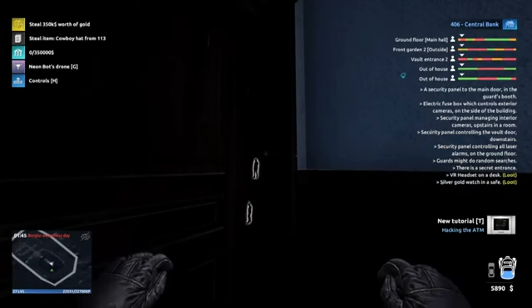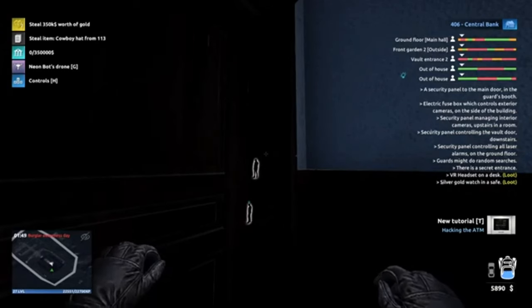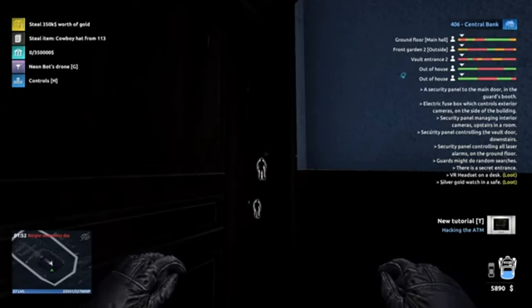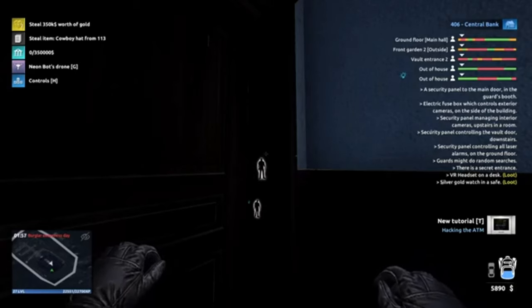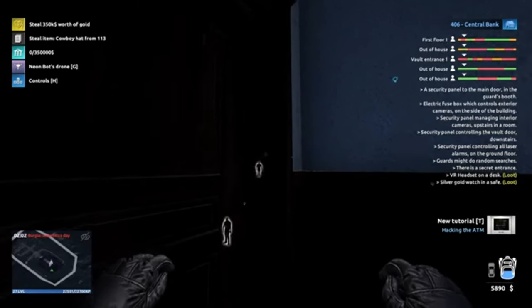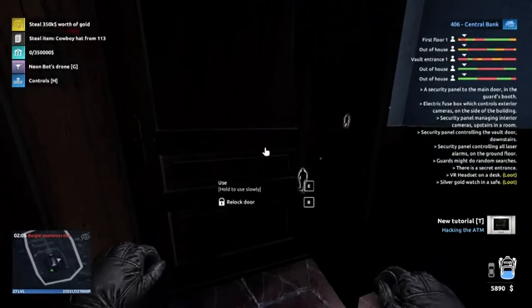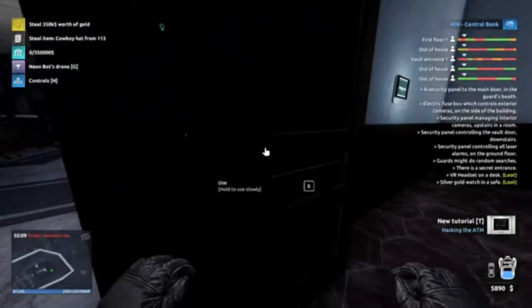One minute and 20: three out of the house, one in the building. Two outside, two out of the house, one in the building. After that, you've got four guards out of the building. There we go - he's going to go to the first floor. There he goes. Then you've got the dude at the bolt entrance.